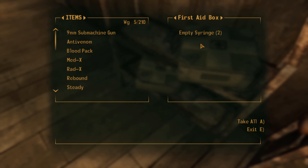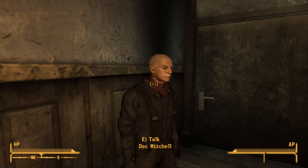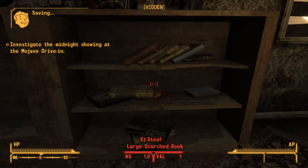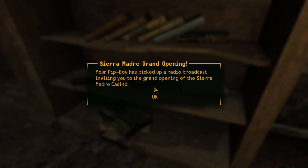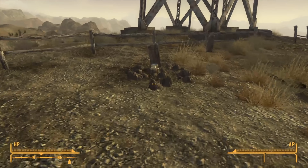Once our examination is done we go to the chemistry set to make a handful of Stimpacks and repair the 9mm submachine gun. We aren't the most honourable as we steal all of Doc Mitchell's useful stuff — kind of ironic picking Good Natured and then resorting to stealing five minutes later, but hey, it's the wasteland and we'll take what we can get.